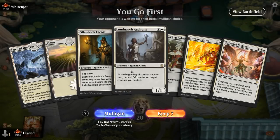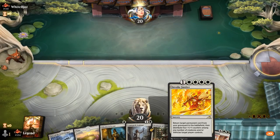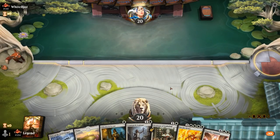Alright, we're on the play with a promising hand. We've got the combo of Learn, Invoke Justice, and Sigarda's Summons all rolled up. So if we can get to five mana we should be in business. And in the meantime not a bad start with Escort and Aspirant. Hopefully our opponent doesn't mess up our gameplan too much.